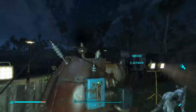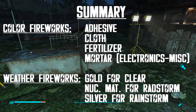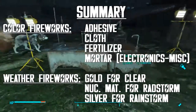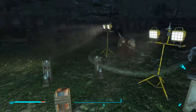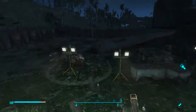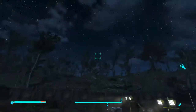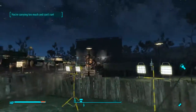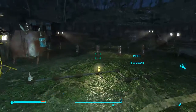In summary, you're going to need some electricity, some mortars, adhesive, cloth and fertilizer to make the fireworks, gold, nuclear material, and silver to make the weather-changing fireworks, and a chem station. Then you can do whatever you want, and it's pretty cool. Fireworks — they're pretty nice. Even the Wasteland deserves a little celebration on the 4th of July.